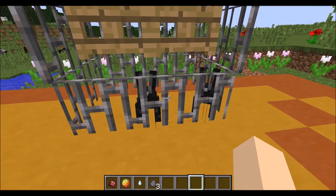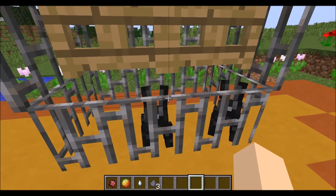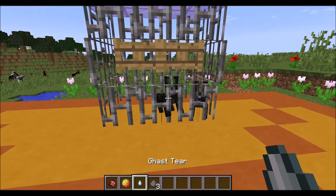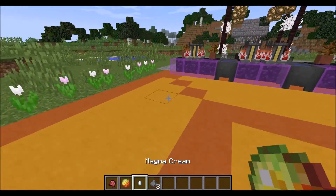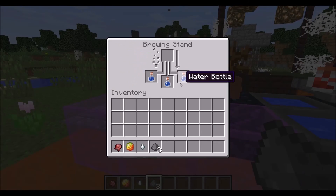So first you're going to need — you can only use one, but we got two because we want twin sisters. What you're going to need is fermented spider eye, magma cream, ghast tear, and three things of gunpowder, and then my brewing stand.